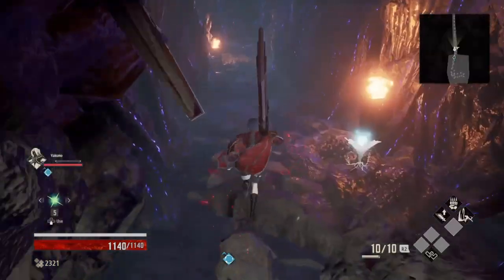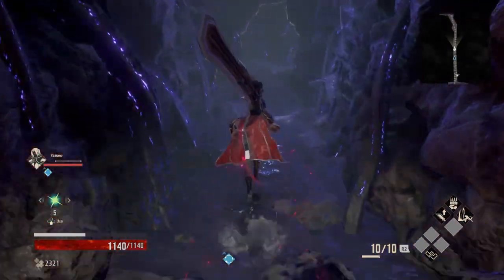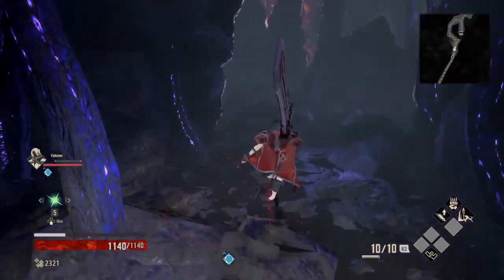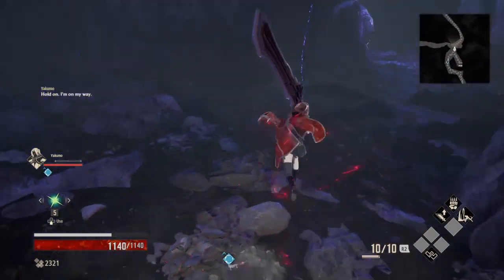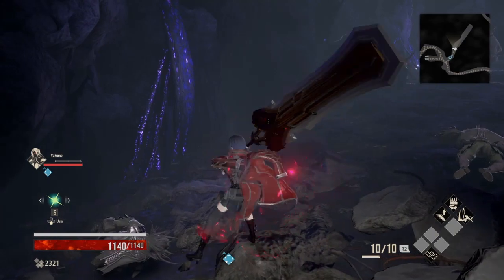If we look at our map, we have to go the other way now. We can just sprint back — there's no enemies. There is a trial of blood somewhere here.